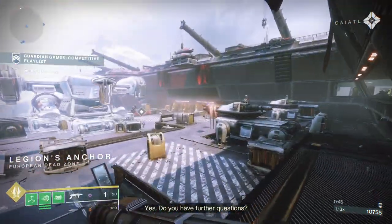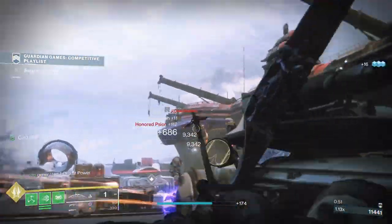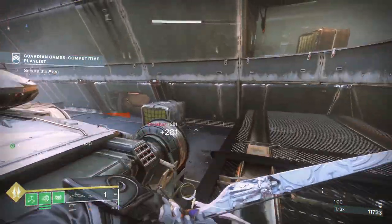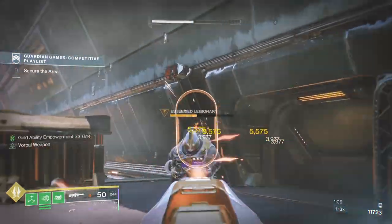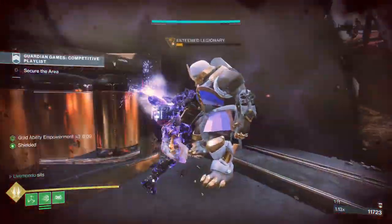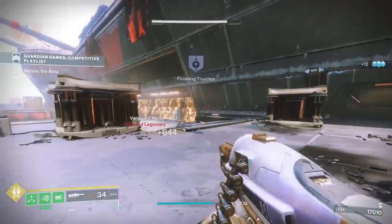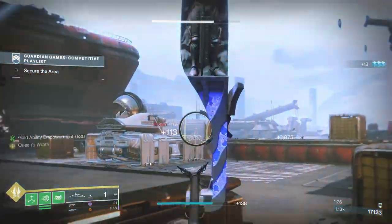Our bow is top tier — it's obviously anti-barrier — but as you'll see here, it does tons of damage against Threshers. I'm talking about the Wish-Ender. What I do is put about four shots in, but you can start hitting the Thresher well before it gets to you. It does actually do big damage. Just finish him off with the machine gun. You can start hitting the Thresher well before he gets to you.